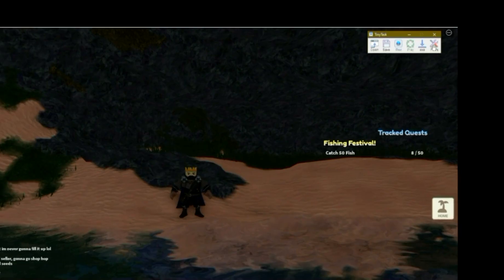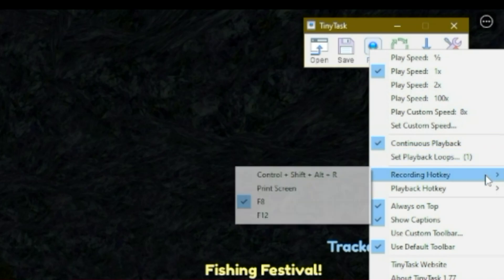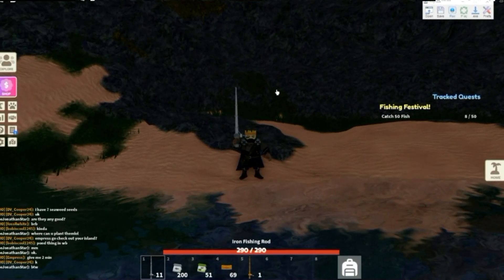So I've got the program open. I'm going to have my preferences set to normal playback speed. I'm going to have it set to continuous. I've got a hotkey to press F8 to start the recording. I'm going to make sure I'm holding the fishing rod before I start the recording.